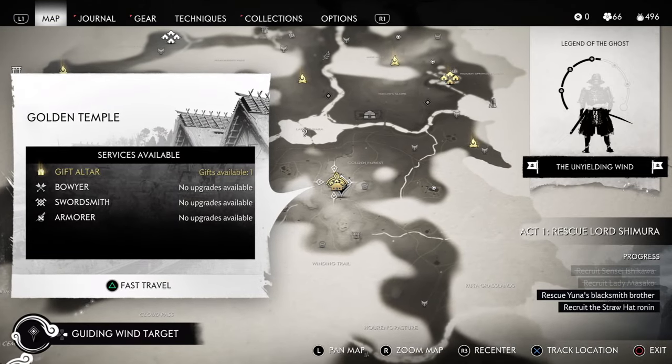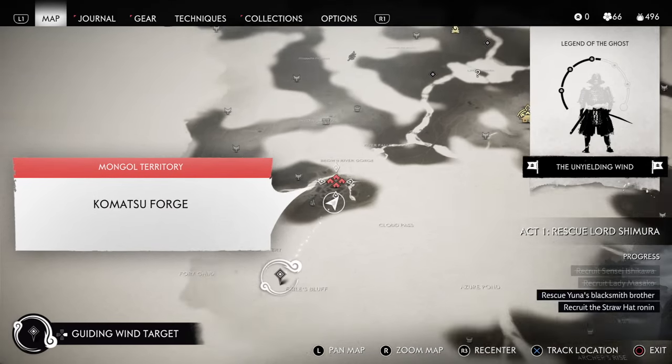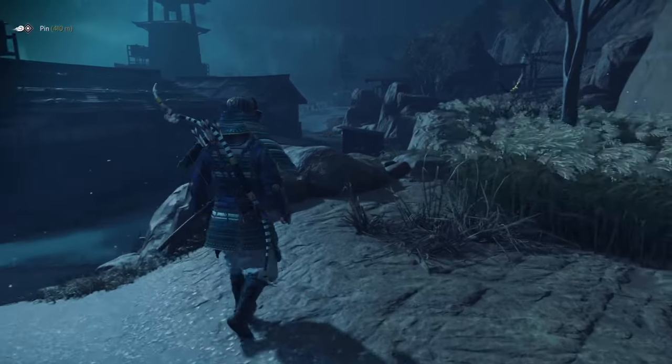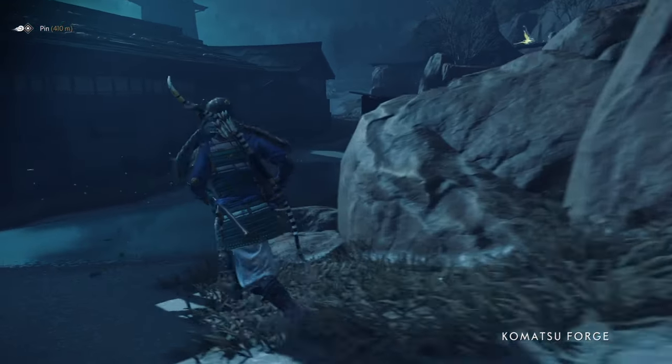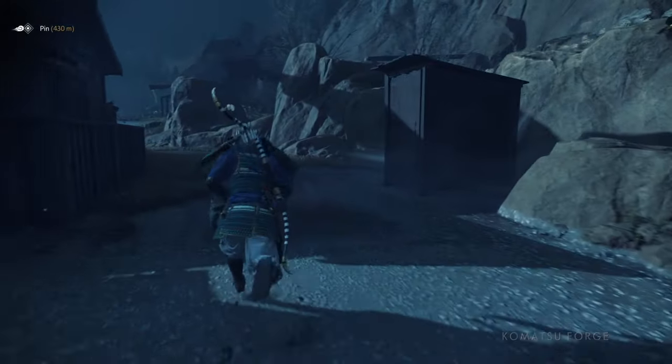So here's the map. You can see there's the Golden Temple. It's a little southwest of the Golden Temple. Now, when you get here, it's going to be completely empty. That's for story reasons. There are no enemies here, so there shouldn't be any hassle with anything.